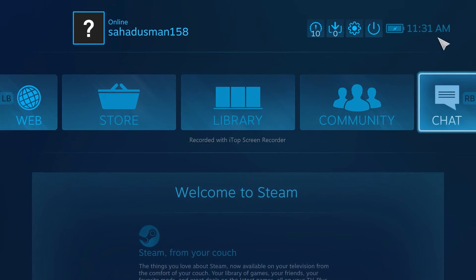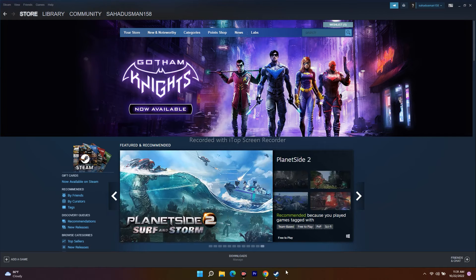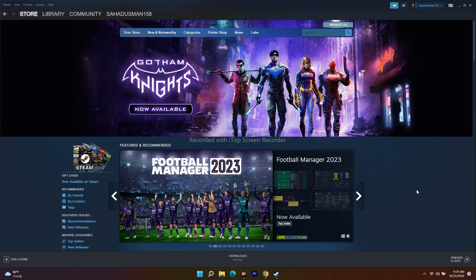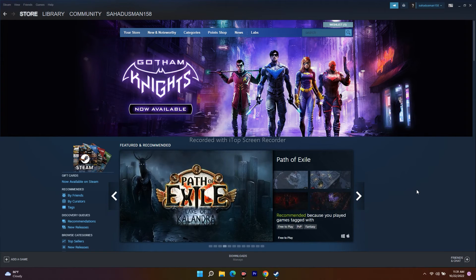If you want to exit Big Picture Mode, click the exit option and select 'Exit Big Picture Mode.' If launching in Big Picture Mode is still not working, try one more thing: in Big Picture Mode, go to the game's Steam Input settings and change it to 'Force On' or 'Force Off'.